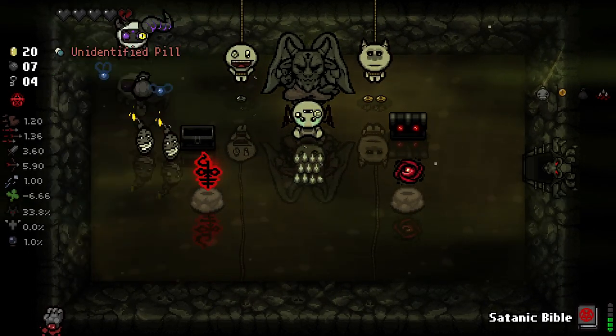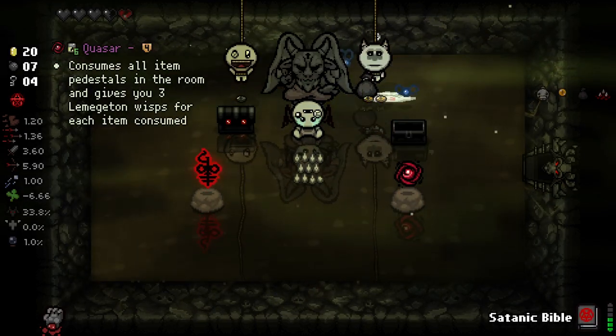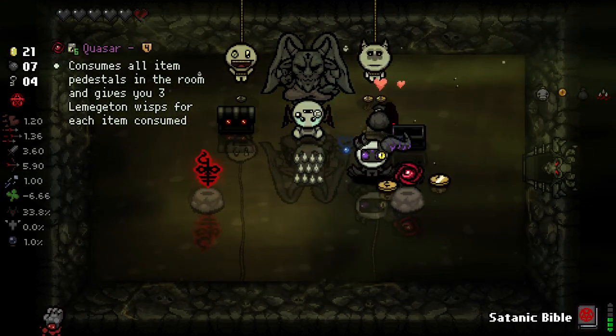It sounds like it turns enemies spawned by other enemies into orbitals, but that doesn't sound that good. It's an active item - I don't know how to feel about that. It is only quality two so maybe that's fine. We already got a small damage up from that black heart. Let's play these black chests a little bit. It's giving us a black heart - good. Yoke gives us a soul heart - good.